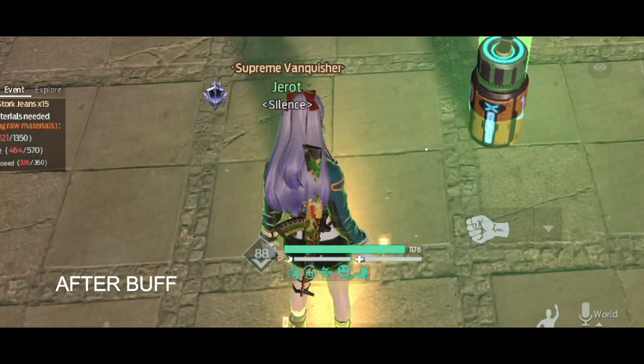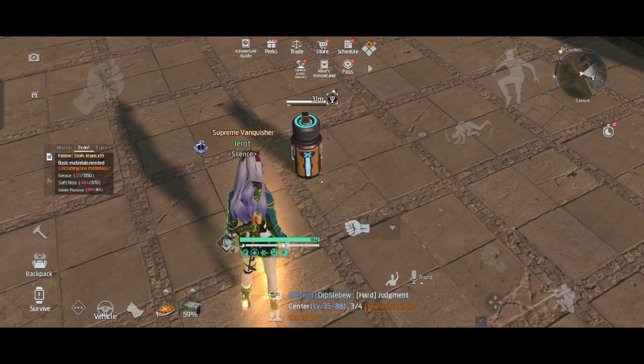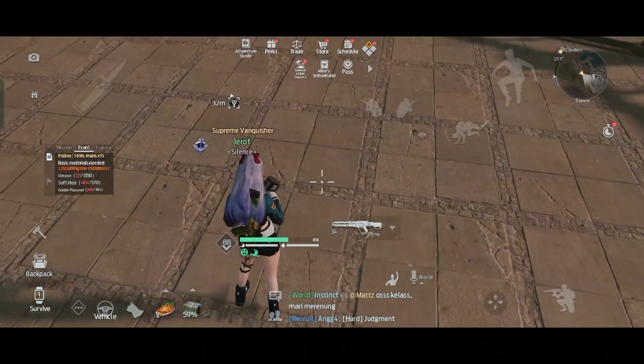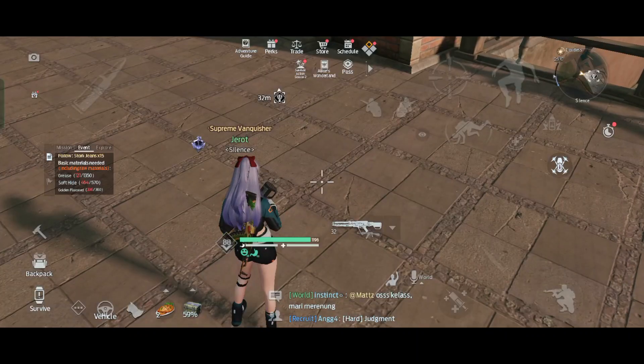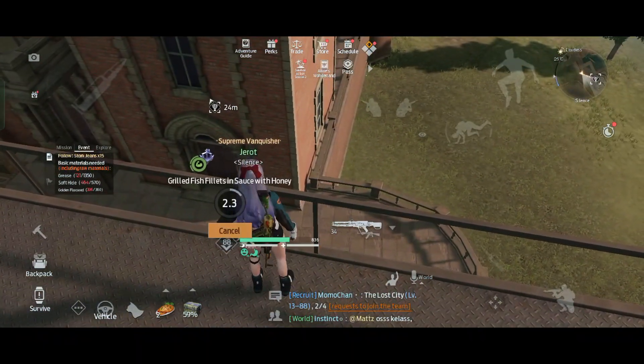Imagine if I had a food buff with a way higher percentage — it's going to be awesome. Next, how about biotic weapon? Without food buff I got 370, and now let's see with food buff active.